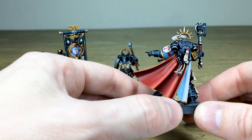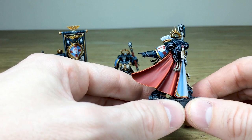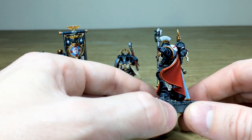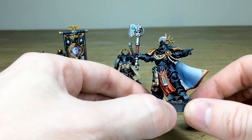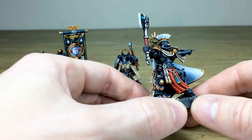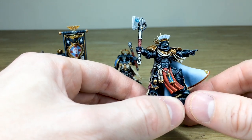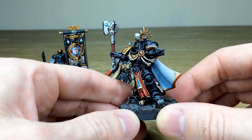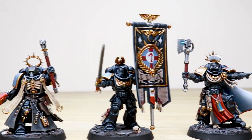Extra little details have been added to him — more purity seals just to show he's done lots of famous and heroic deeds. There's a lovely cape on this guy, with an inner white lining and a rich red outer side, which is really nice. All the gold work across the force, with multiple areas of highlighting, really makes it shimmer and glimmer. The loincloth in rich red just ties in with the outside of the cape — a really super clean finish on all of these characters.